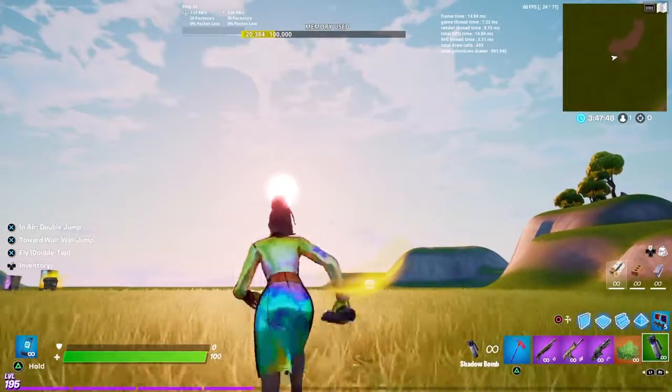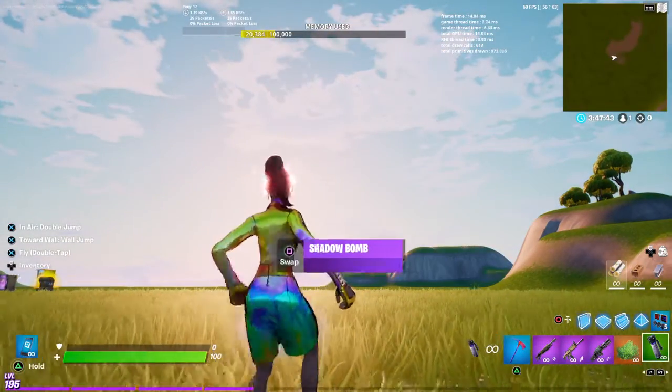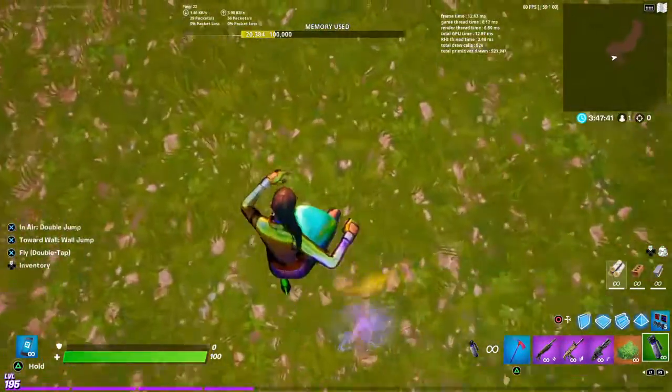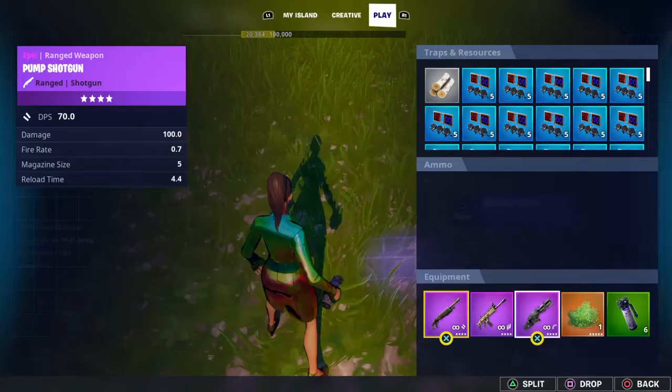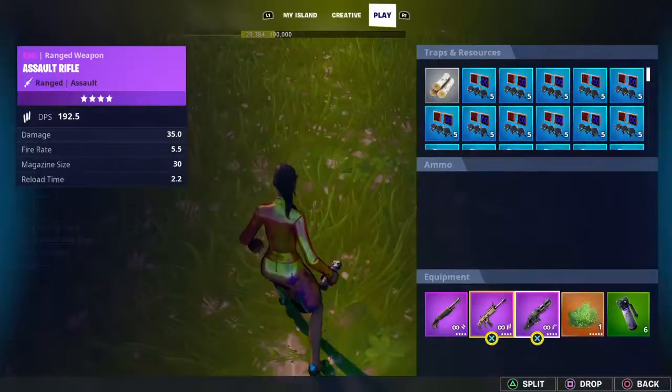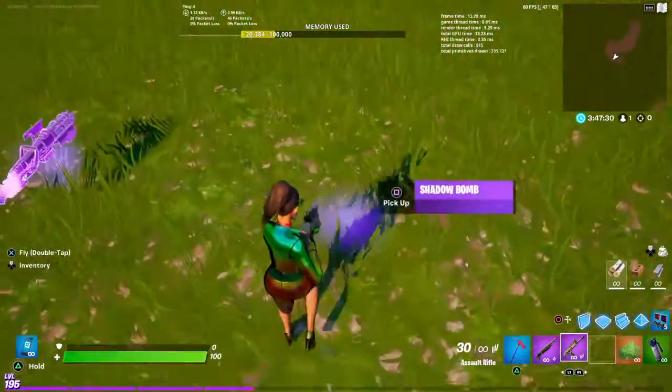Now what you're going to do is get your shadow bomb and use it. You should become invisible — that's how you know this glitch worked. You should just be your normal skin and then it just went off. Now you have to drop the gun that you do not want, and then see the shadow bomb right here? You have to pick that up and you will become invisible.